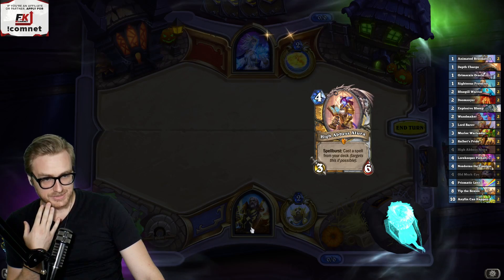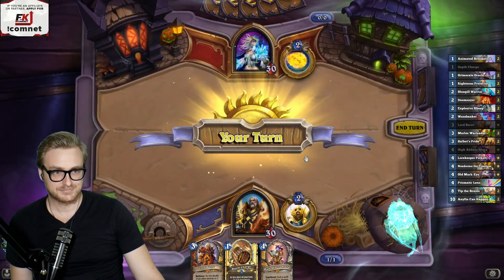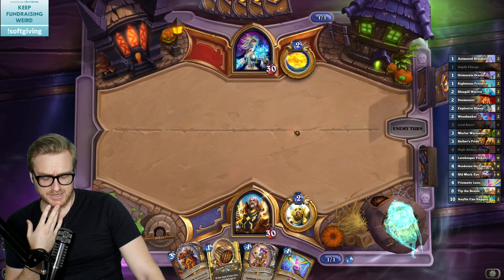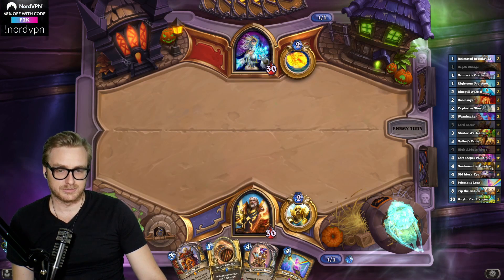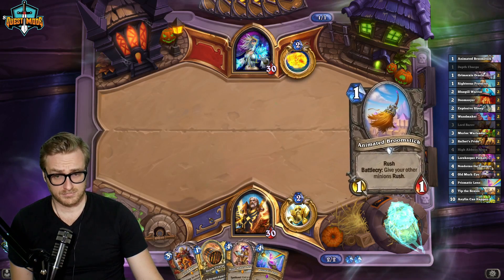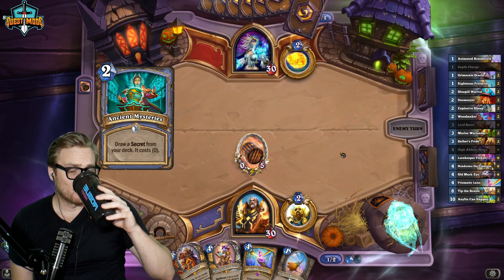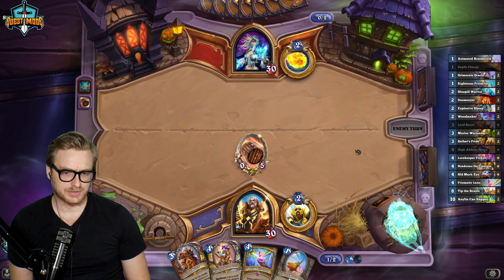Alright, we keep the High Abyss. There are very few cards we actually keep in this deck. Prismatic Lens would be one of them. The leftmost card was mulliganed, but they don't tend to have a lot of one-mana minions — assuming it's Secret Mage — so I'm just going to run this out on turn two because I don't have a turn three anyway. Wandmaker would be ideal as a backup plan in case the Lens fails.